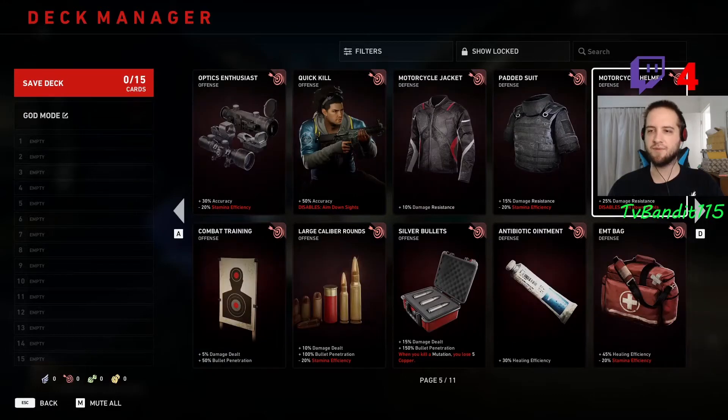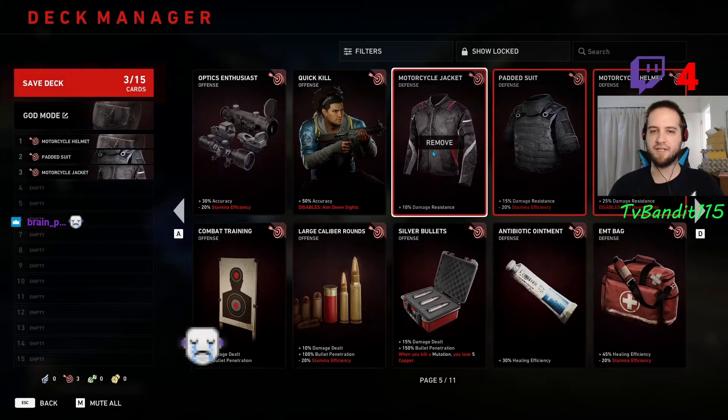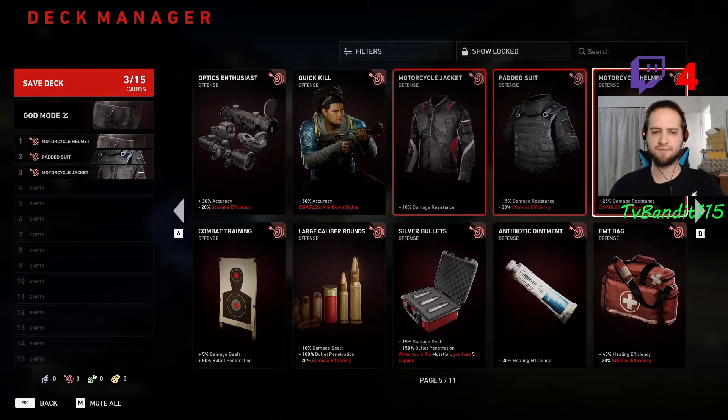Hello fellow Back 4 Blood players, I'm Tubin at 115 and today I'm going to show you a quick clip from a live stream where I try to get 100% damage resistance, which would essentially mean that you cannot take any damage.